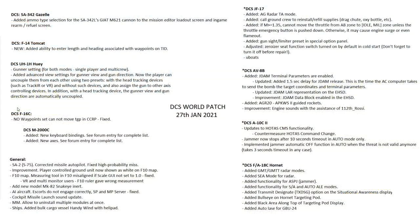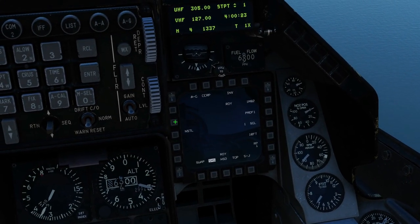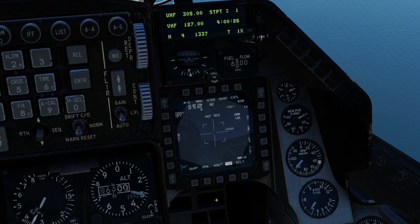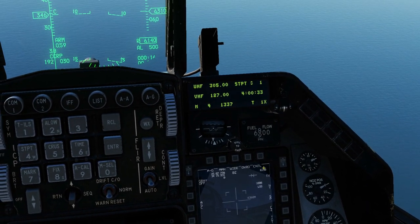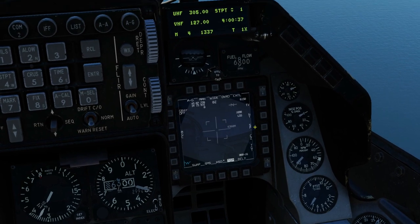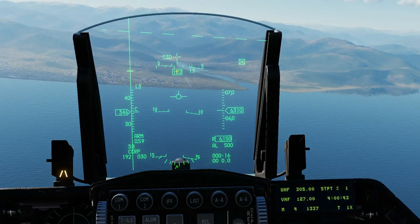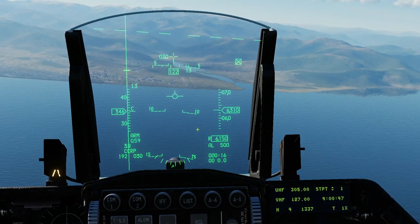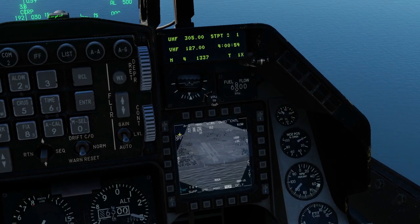ED's F-16C fix: previously if no waypoint was set you could not move the TGP in CCRP. We can now use the TGP in CCRP even without waypoints. Going to air-to-ground mode, CCRP mode, TGP — ensuring it's SOI with DMS down. I'll send the TGP to snowplow to get it roughly on the nose, then undo snowplow and use the radar cursor up, down, left, and right to move the position. We now have full TGP movement functionality in CCRP and can lay down bombs.